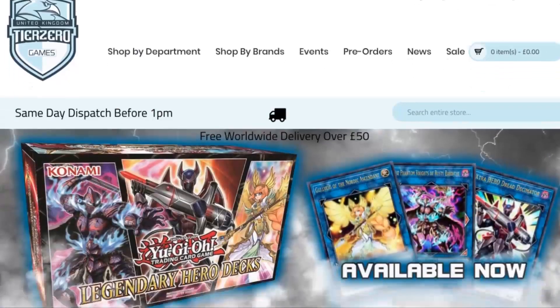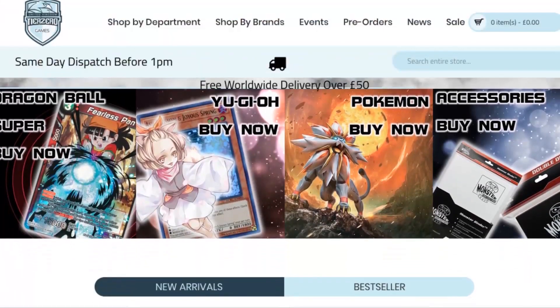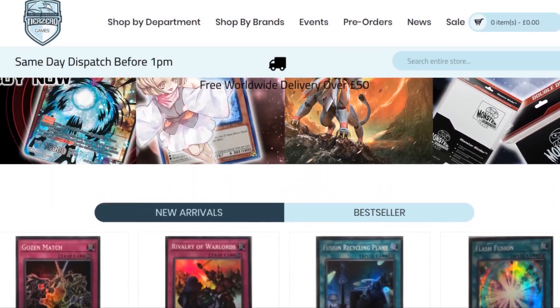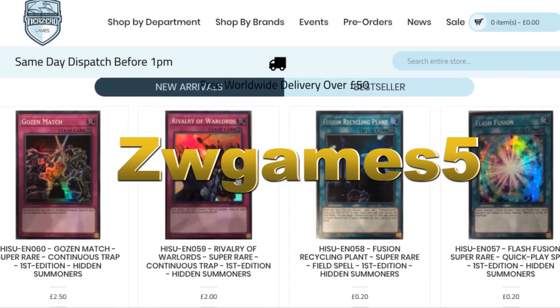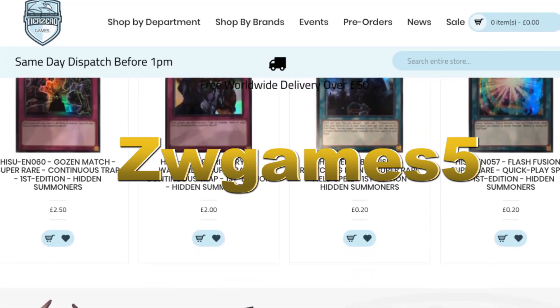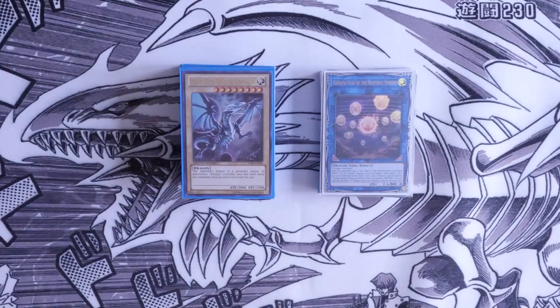Before we get started, don't forget we do have an amazing discount code thanks to Tier Zero Games. All you have to do is put in ZWGames5 to get a five percent discount on your total order at tierzerogames.com. The links will be in the description below.